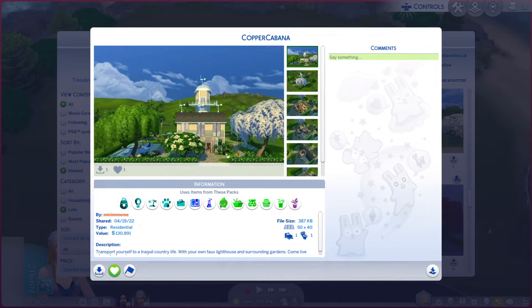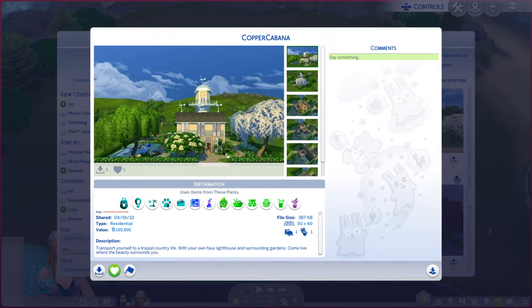Greetings! I am Harry Larry from Gary and this is episode 1182 of The Sims 4 Yallery Lots. This particular lot is called Copper Cabana. It is on a 50 by 40 lot, type residential. There is a description you're more welcome to read.